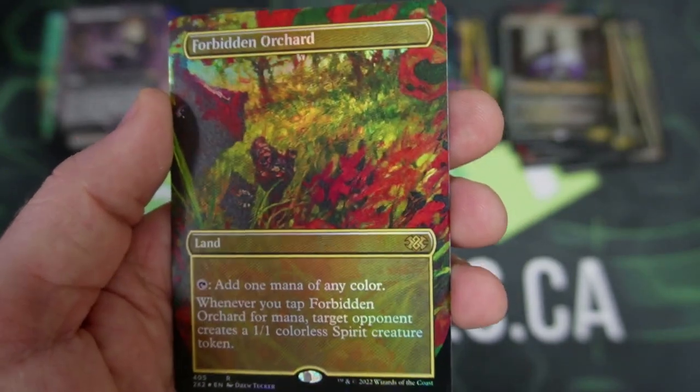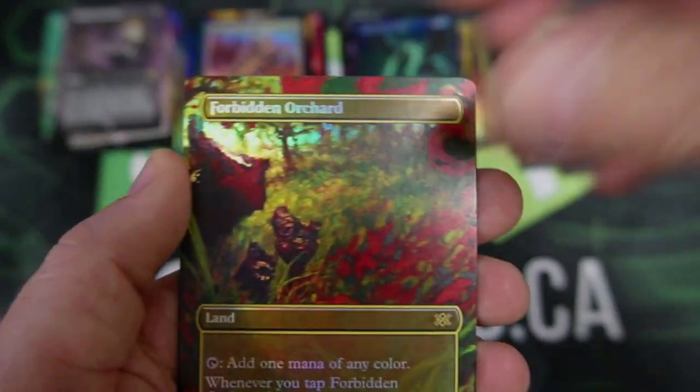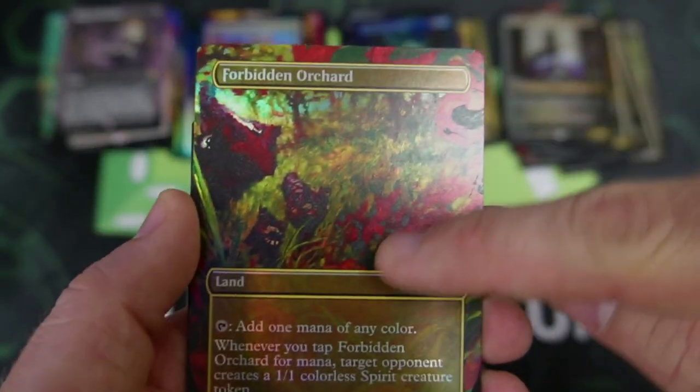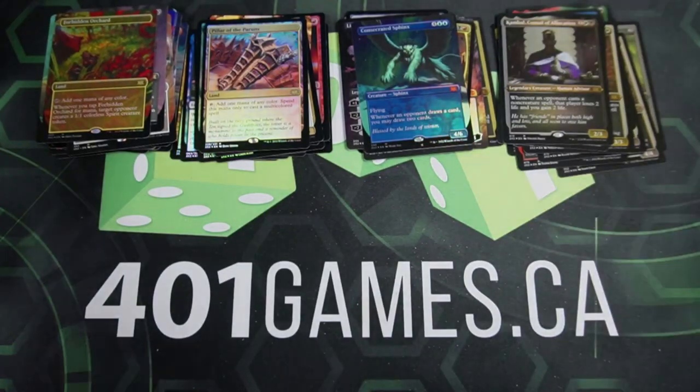Forbidden Orchard — I remember you! I forgot this was in the set. That's cool, you know what? That's a beautiful card. I like that art — kind of an impressionist style. I'm going to pick one of those up.